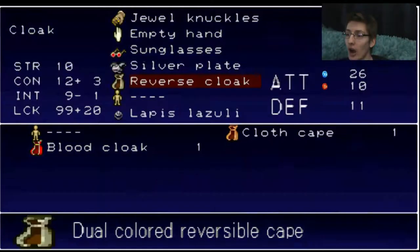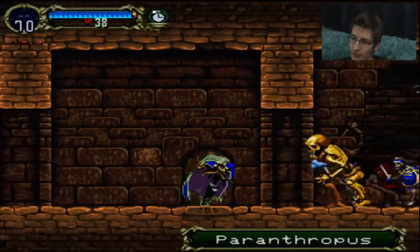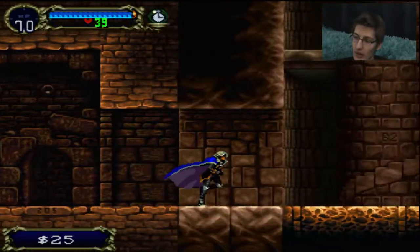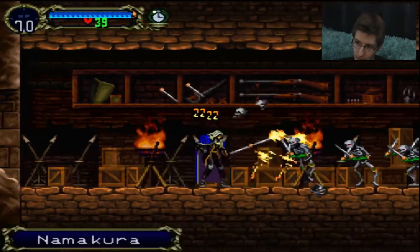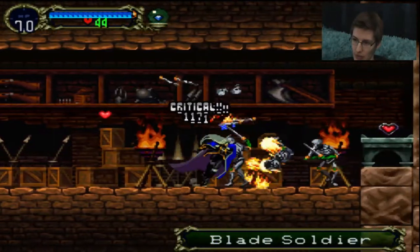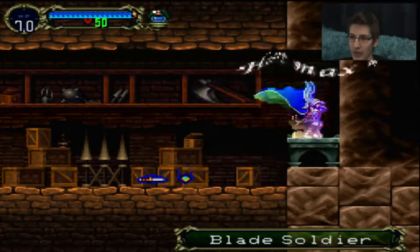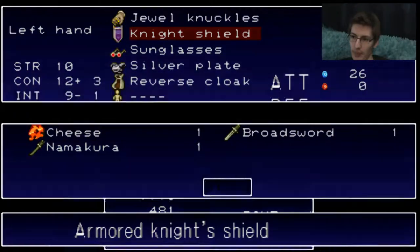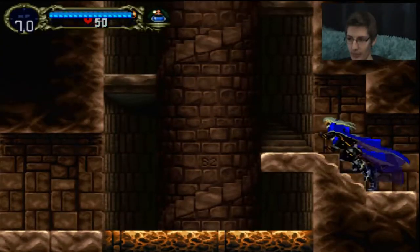No! I forgot I had the turkey! This room is how I used to get the duplicator. I would get the jewel sword, which when you kill something has a chance to turn it into a sellable ring. By the way, everything I have in here is a sellable ring, which is why I'm not wearing any of them.